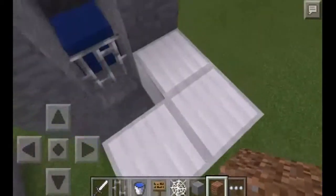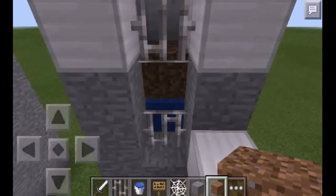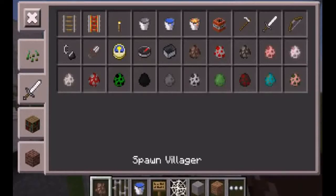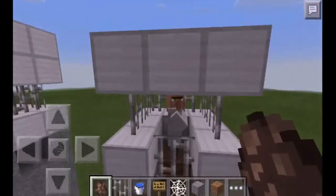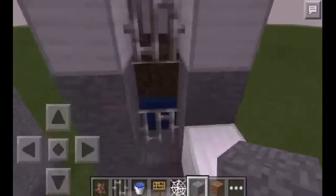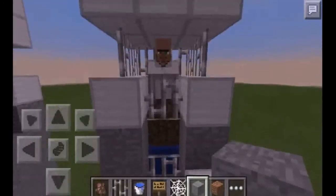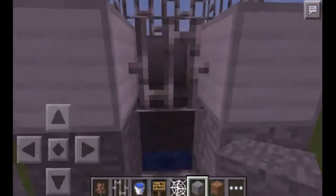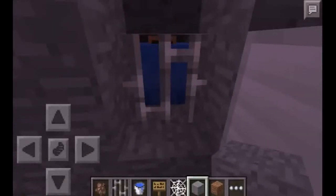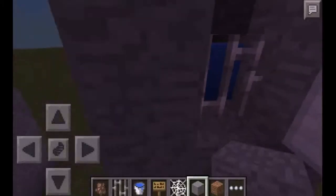Use the dirt to easily destroy, but enemies are drowning in the water. Example: enemies is a villager. And yeah, that's how to make a drowning trap. This enemies are not too hard with this trap. And dead. Okay, this is the drowning trap.